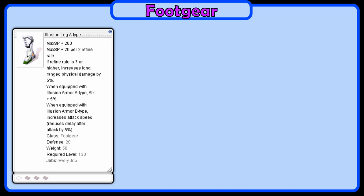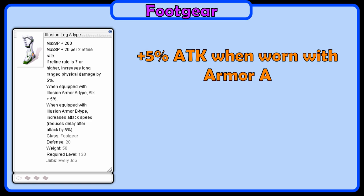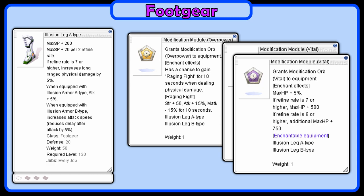For the footgear, use Illusion Leg A. This not only gives us 5% attack when comboed with Armor A, but the Overpower enchant gives a huge damage increase by granting a 5% chance to gain plus 15% attack and plus 50 Strength for 10 seconds. We will have one Overpower enchant and two Vital enchants for extra tankiness. As for the card, Deep Sea Merman or Iphodes are both nice for more damage.